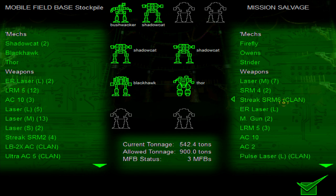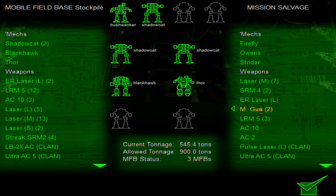We got some Narcs, ER large lasers, machine guns. You can do a meme build — apparently you can just equip a mech fully with machine guns, but it'll run out of ammo instantly. But you can do that. It is a thing you can do.